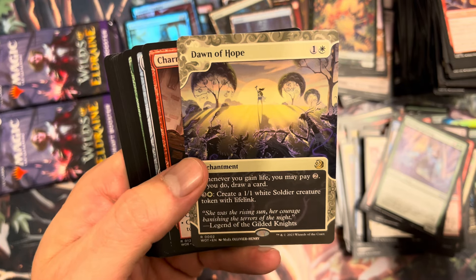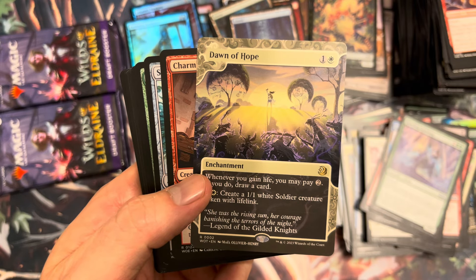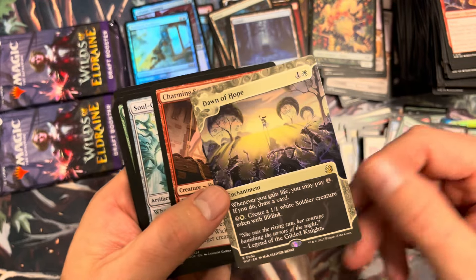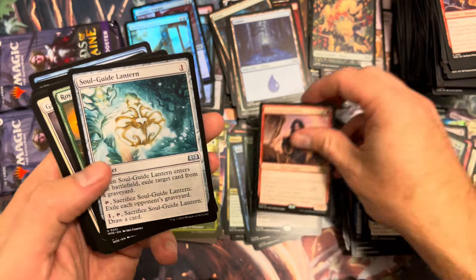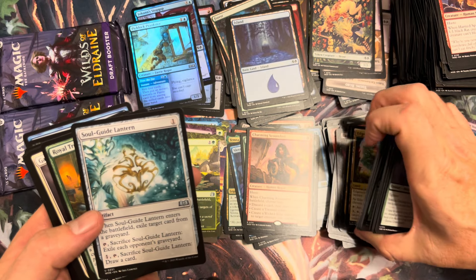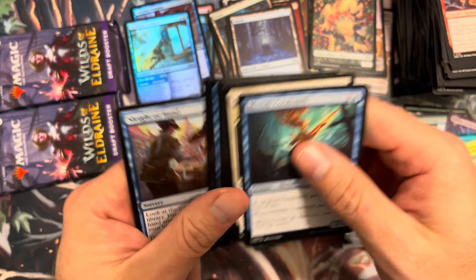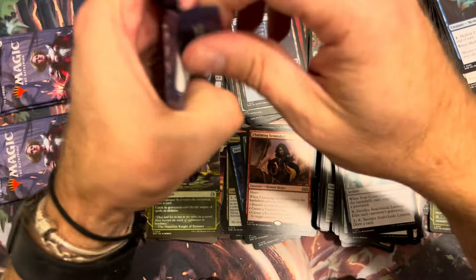Beautiful beast token — keep that for Beast Within in commander, that's gorgeous. Dawn of Hope — whenever you gain life pay two, you can draw a card and create a 1/1 with lifelink. That's a great enchantment that must see play. It's a Mind's Eye effect on a white enchantment that costs much less. Good card. Charming Scoundrel — love that. That's what I try to play in Dungeons and Dragons honestly, flirt your way into trouble and kill your way out.